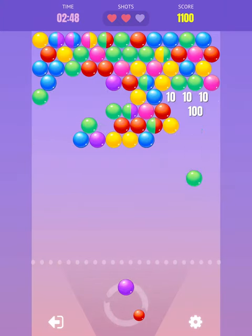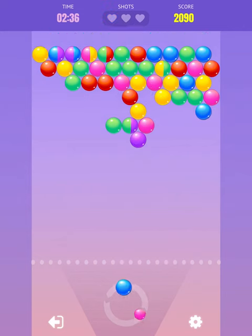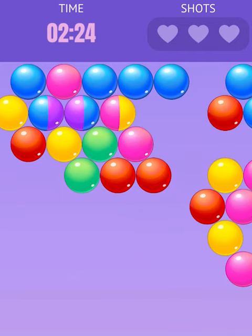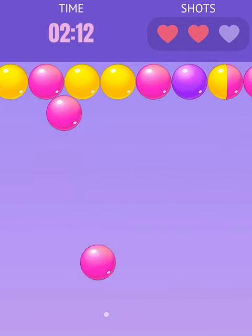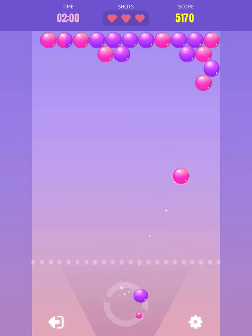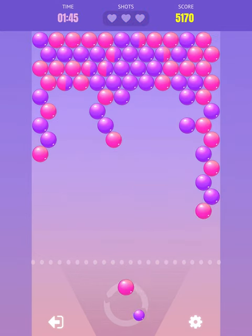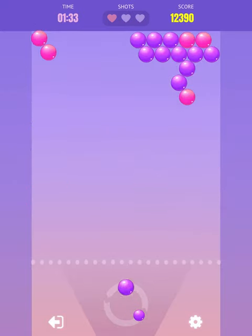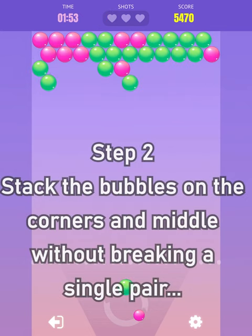If you want to get to 50,000 to 60,000 points, it's better to finish clearing the board before the two-minute mark, otherwise it's going to be almost impossible. If you finish at one minute forty, you're only going to get around 38,000 to 40,000. And if you finish within one minute, you'll only have 20,000 to 23,000 even if you're good.